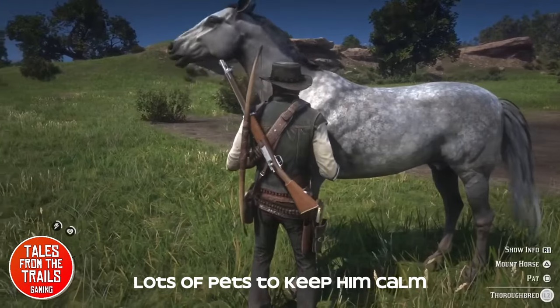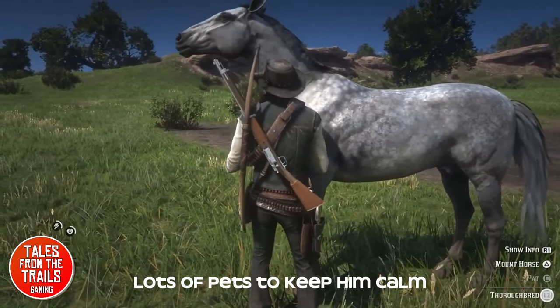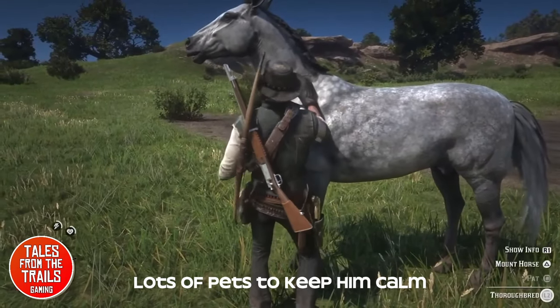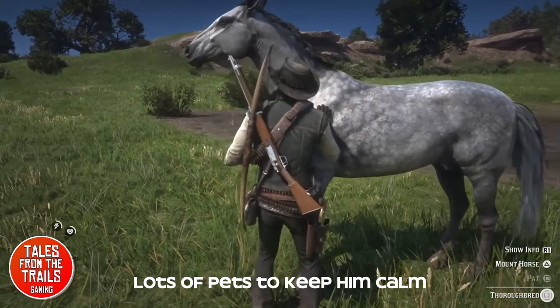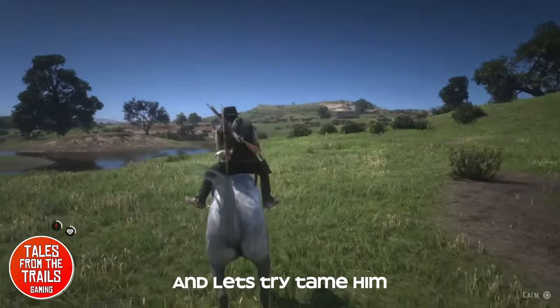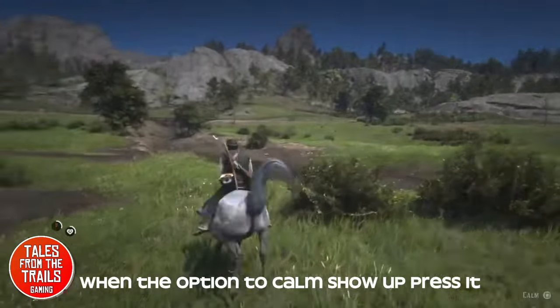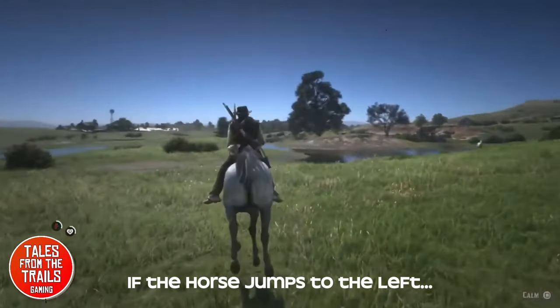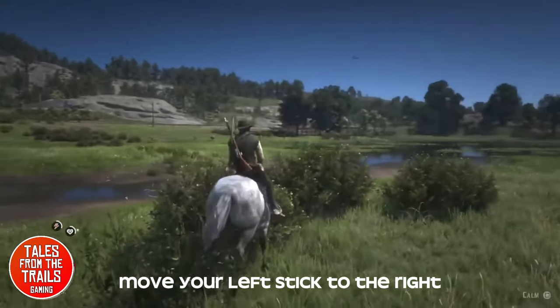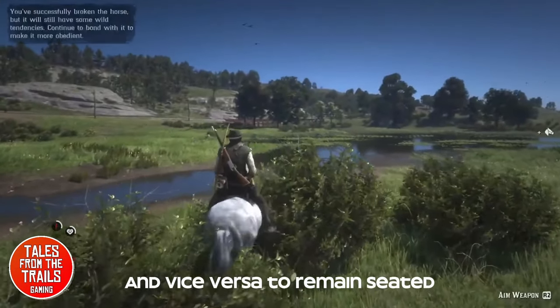You can mount the horse at this time. When you mount it you get on its back and it will start bucking around and trying to kick you off. As it does that, if it jumps to the left you move your left stick to the right and vice versa. You'll also have to keep pressing that calm button as well, otherwise it will buck you off.